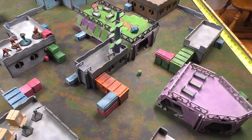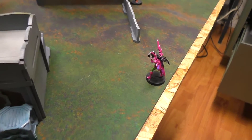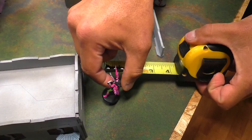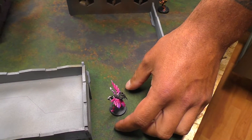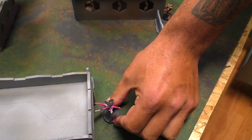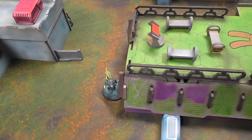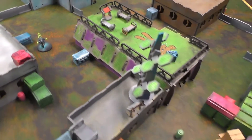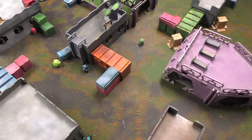Sides are chosen. I'll go first. I'm pretty comfortable with this side, I'm going to stay here. Of course you deploy first. Turn one — Combined Army. Brian walks on the Q-Drone. She's base-to-base. Brian moving the Q-Drone up for a short skill, no AROs. That generates an ARO from the Ectros. He takes a shot — BS 13 — miss, miss.